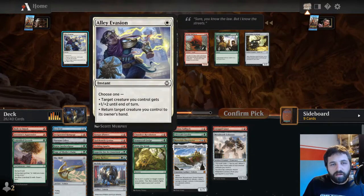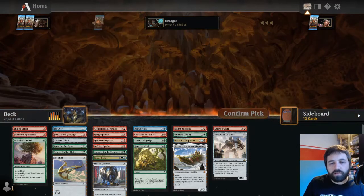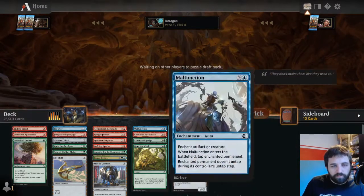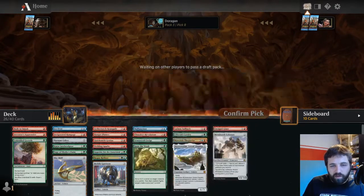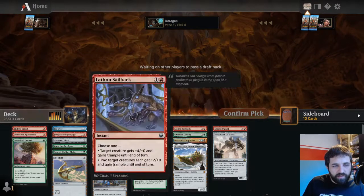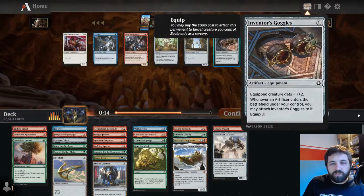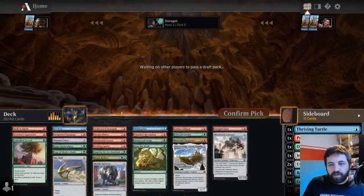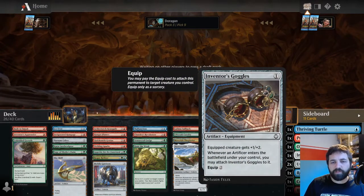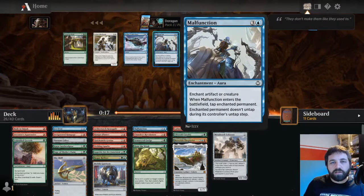Things do seem to be drying up a little bit for our deck, but that's fine because we've got enough good stuff going on. I don't know if the Armorcraft Judge is going to be worth it in this deck - got a little bit of everything going on, a bit of artifact stuff, a little bit of energy. I don't think it's busted in any way - apart from Sky Sovereign. Inventor's Goggles - I don't think we've got the artificers for it, but whenever an artifact enters the battlefield you control, you may attach this to it. So you get artificers and then it just kind of auto-attaches. Blue does seem to be open.